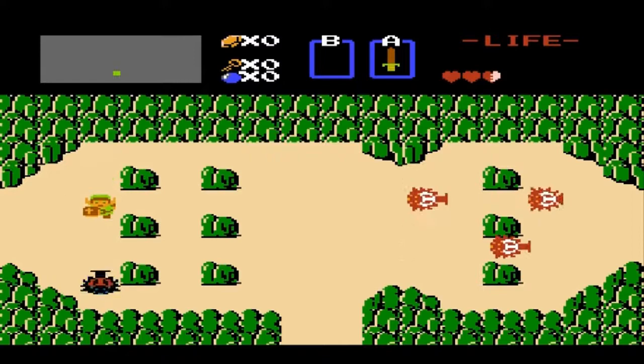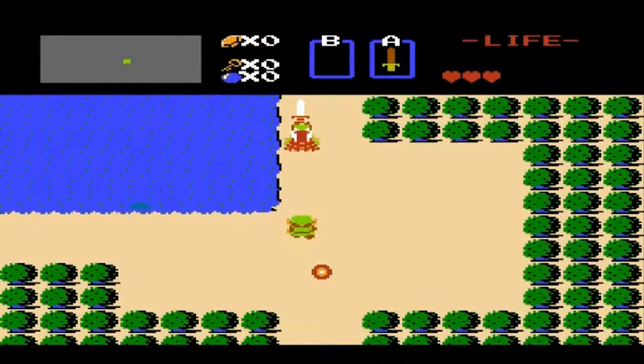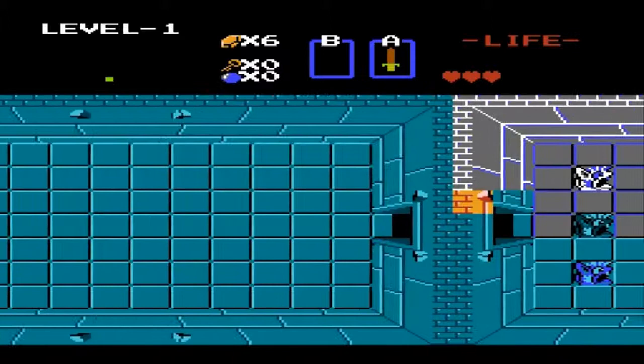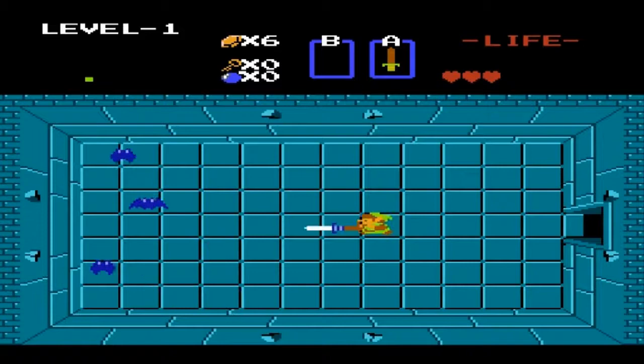Come on, die already. As you can see, it clearly affects the Octoroks. It doesn't affect some other enemies in the game, but it also affects the keys, or bats, whatever you want to call them. This is a lot of work just to get one key out of these bats. The naming convention in Zelda is kinda confusing. Finally, that's over with.